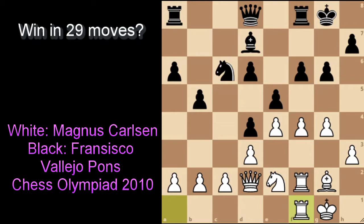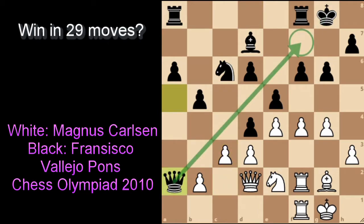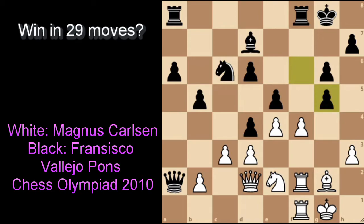Vallejo continued with a very much desperado move — he placed queen to a5, hoping to get the queen traded off so that the pawn push on the kingside means nothing. But Magnus doesn't trade the queen; he places pawn to c3. Vallejo continued with queen takes a2, hoping to return to the kingside as quickly as possible to hold the fort. This position is kind of too late for Vallejo though. After pawn to g5, Vallejo took, but then Magnus doesn't capture back — he plays pawn to f5, and suddenly we have one passed pawn on f5.